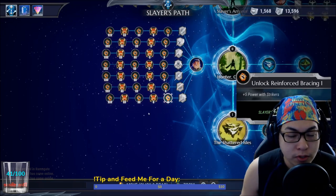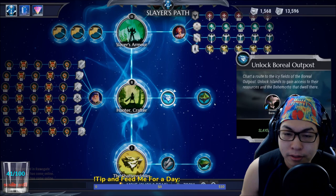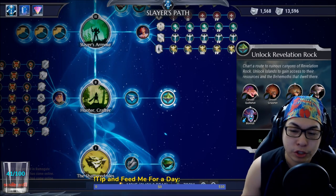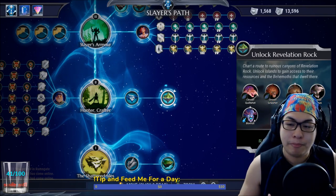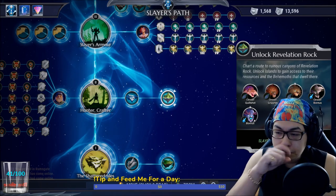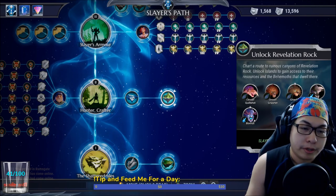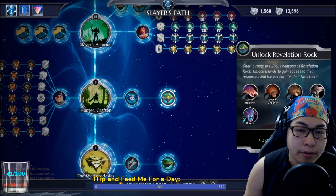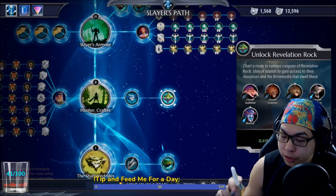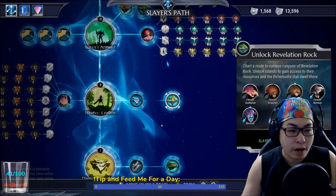You'll also be unlocking the Boreal Outpost and Revelation Rock. A lot of these are basic lesser behemoths — the only real ones are the Nasher and Boreas. Boreas being an ice type is one of the first elemental ice weapons you'll start crafting. It's a fairly strong weapon ice-wise. I had previously thought of the Boreas as nothing much, but pay attention: the Boreas is great for the sword.